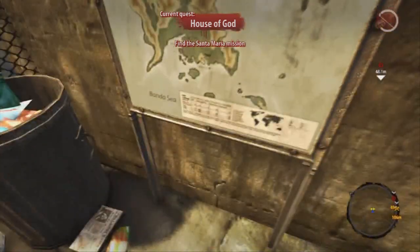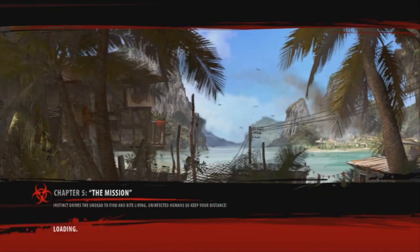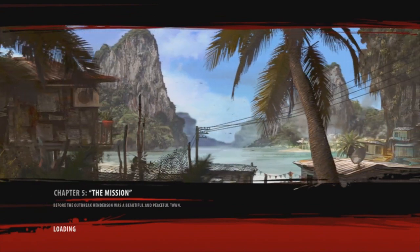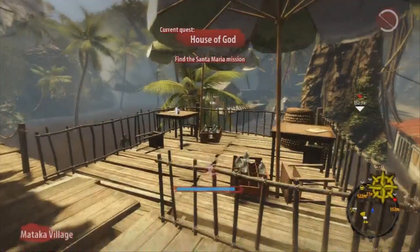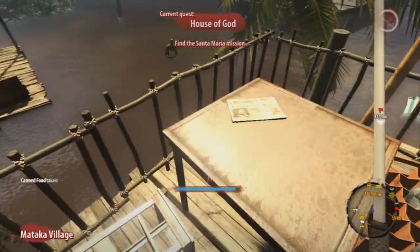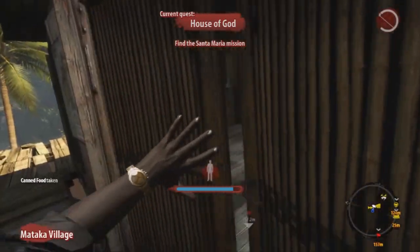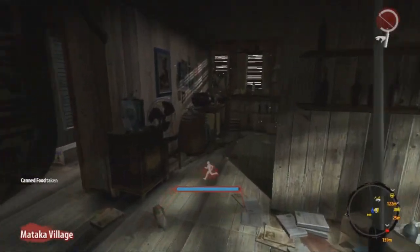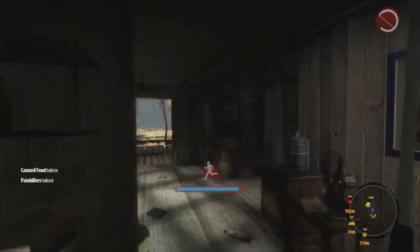What you pretty much want to do, first of all, is fast travel to Mataka Village. The only problem is that the loading screens take a while — it's a good idea to have the game installed on your Xbox because it makes the loading screens a bit quicker. As soon as you spawn, run over here, pick up that canned food right there, go back to where you was and go into the house. Once you go into the house, there's another canned food on the coffee table, and there are some painkillers in the back on a shelf by a skull, for some reason. There's skulls there — why not?